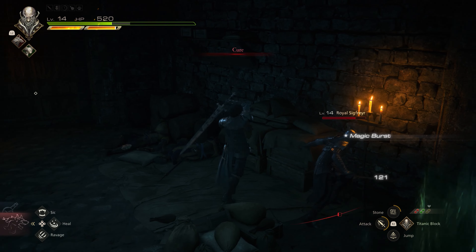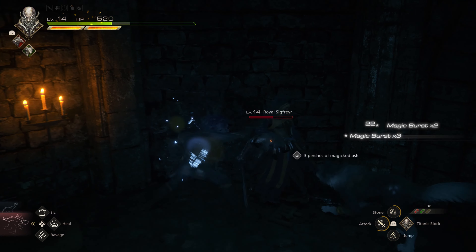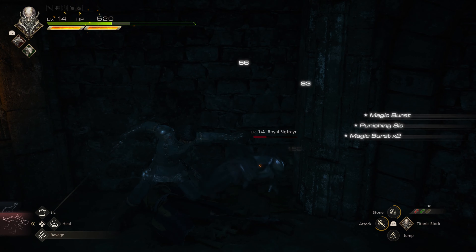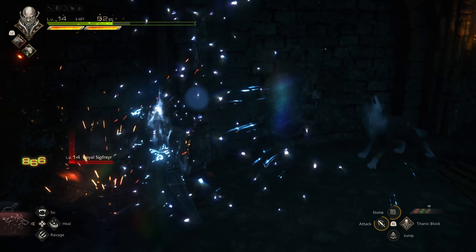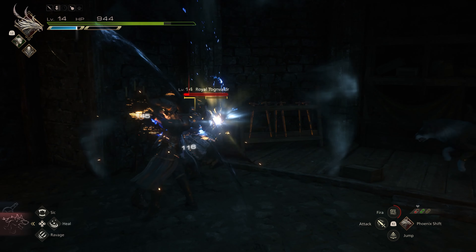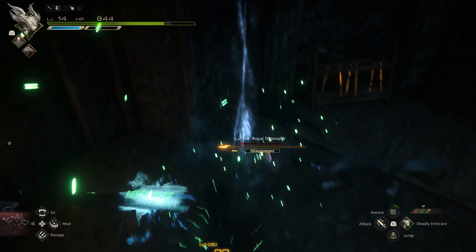In the same vein, make sure you're using magic and attacking together. Not only does that speed up your attack animations by canceling the animation and allowing you to follow up with another attack, but it also does additional damage — with the last magic burst being a more powerful magic finisher. These are free damage opportunities you want to start practicing now in the demo to get ready for the full game.